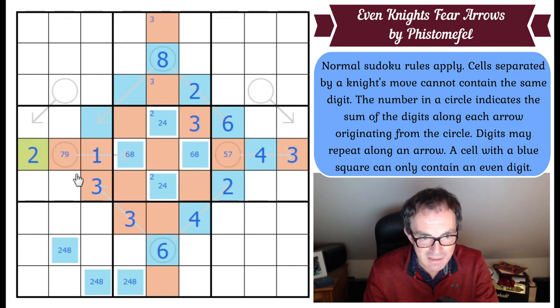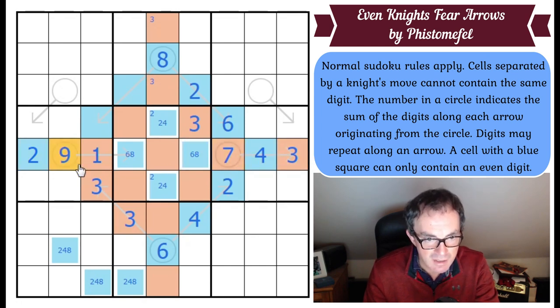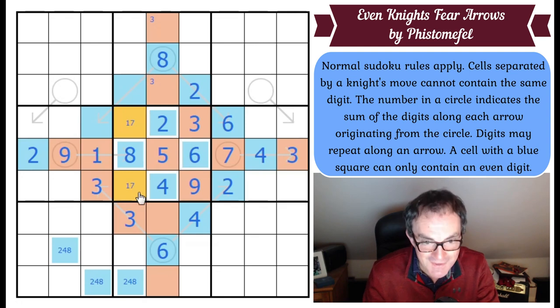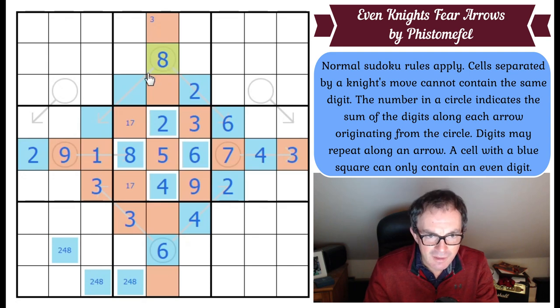Suddenly we have a little breakthrough. This now adds up to seven, so that must make that a seven. That's a nine. So that makes this square an eight. This is a six. This is a five. This two fixes the two-four in the middle. Nine sees those two squares by knight's move, so this is a nine. These two are one and seven. And now these two have to add up to eight. This can't be a two or a six, and they're both even — so these are two fours.